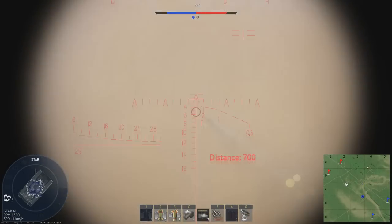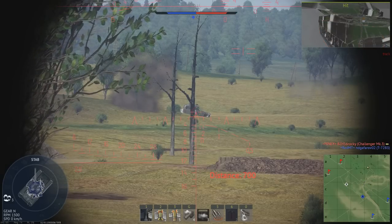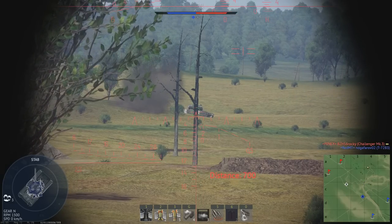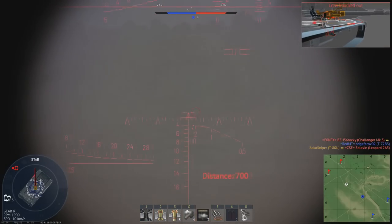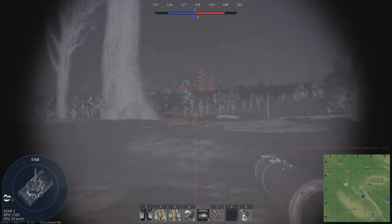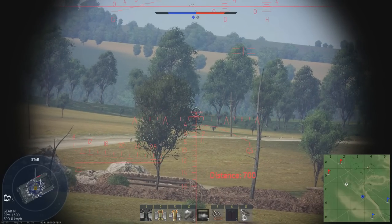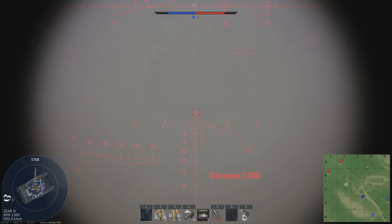Overall, in the current meta of War Thunder, the T-80U is probably one of the most well-protected main battle tanks in the game, giving you protection from pretty much all NATO guns. However, in the next update New Power, the Leopard 2A6 may change this — but even then, it is just one tank. The T-80U will remain incredibly powerful versus the majority of tanks in the game. When it comes to the armour protection of the T-80U, I have no real criticism.